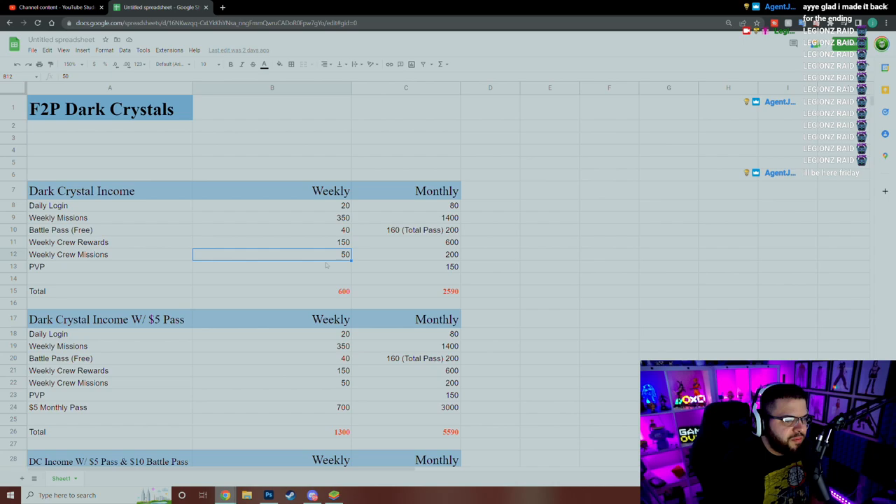Weekly crew missions — the achievement missions for your crew — give 50 a week. At the end of the month: 80 from daily logins, 1400 from weekly missions, 160 to 200 from the free battle pass (160 monthly, 200 if you complete the full pass — after level 150 free players get nothing else, only gold). Crew rewards total 600 for the month, crew missions add 200, and PvP at Star General rank averages around 150 — ranging from 100 to 300 depending on your rank.